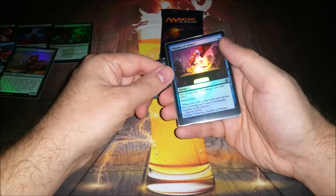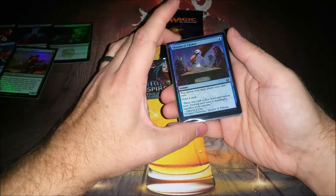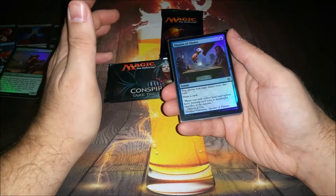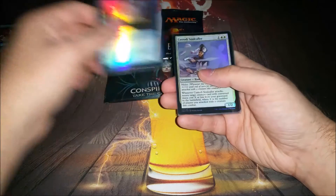Illusion of Choice — really goes well if you have Councilor's Judgment or another voting card. But at worst it's just a blue cantrip at instant speed. Might add some more vote cards just to spice it up a bit.